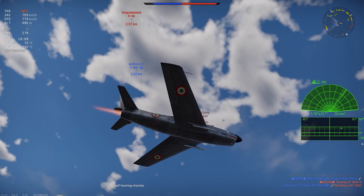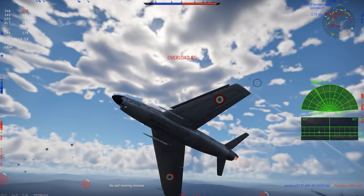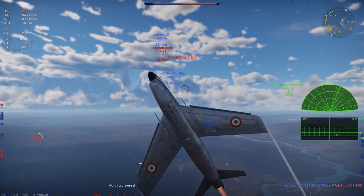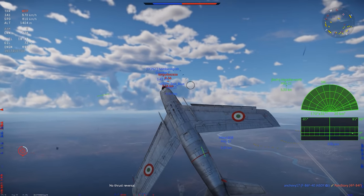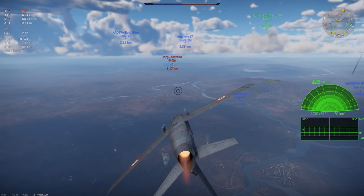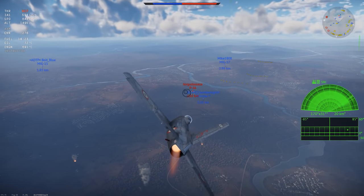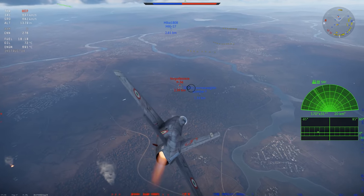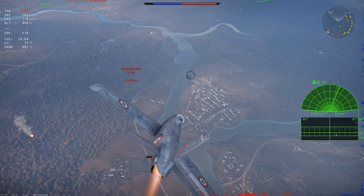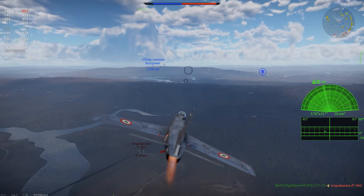The F-86D featured an afterburning engine, a very powerful radar system, and it replaced the F-86's cannons with a chin-mounted tray of unguided rockets. At the time, unguided rockets were considered better at taking out large bombers, but this was quickly written off as impractical after an incident called the Battle of Palmdale, where the Air Force failed to shoot down a target drone the Navy had lost control of.